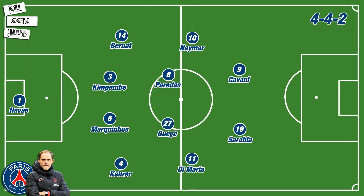Tuchel had to improvise with Marco Verratti, Thomas Meunier and Thiago Silva suspended, while Kylian Mbappé was only fit enough to make the bench. Pablo Sarabia was chosen instead of the young Frenchman up top, while Thilo Kehrer and Marquinhos formed the backline alongside Juan Bernat and Presnel Kimpembe.